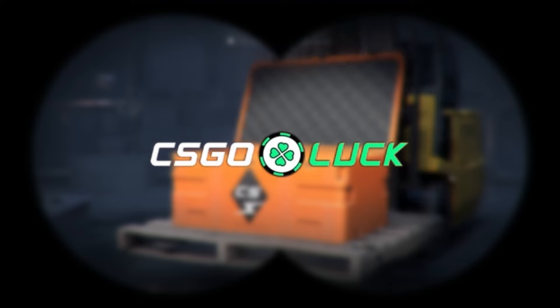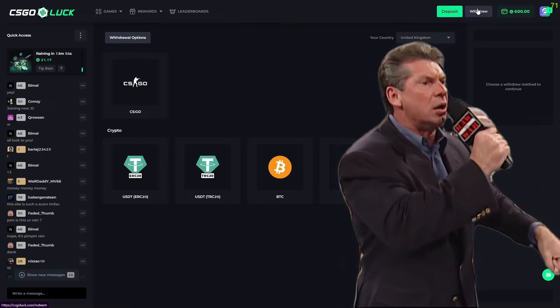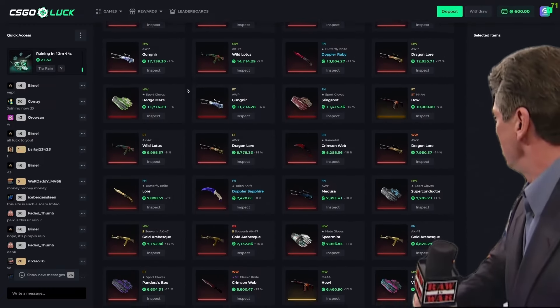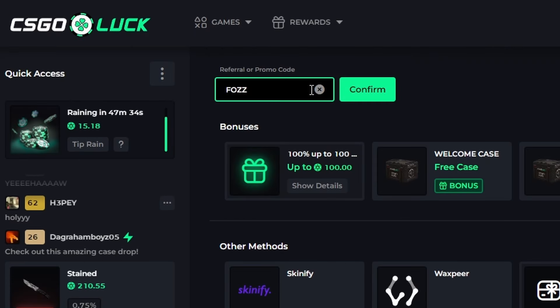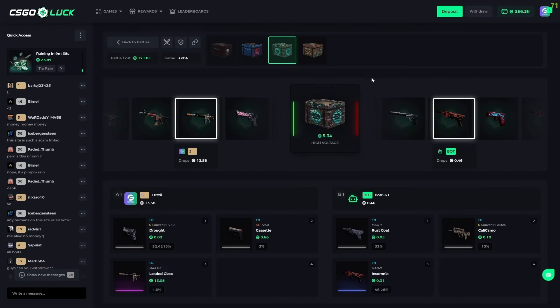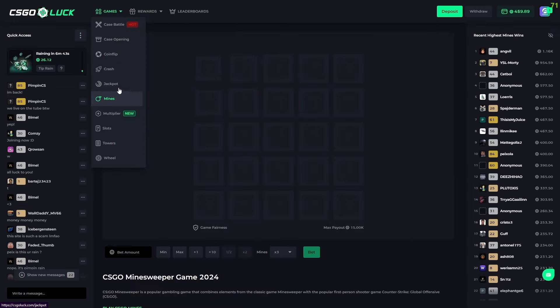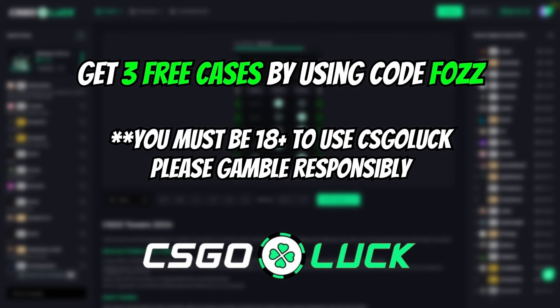This video is sponsored by CSGO Luck, one of the fastest growing Counter-Strike sites with a lot of games to play, a bunch of deposit methods, and instant withdrawals with a store full of skins and crypto withdrawals coming in the future. You can claim three free cases by using my code FOZ or clicking the link in the description. You can play case battles against real players or bots, or just straight up open some cases. They also have daily free cases and leaderboard prizes.